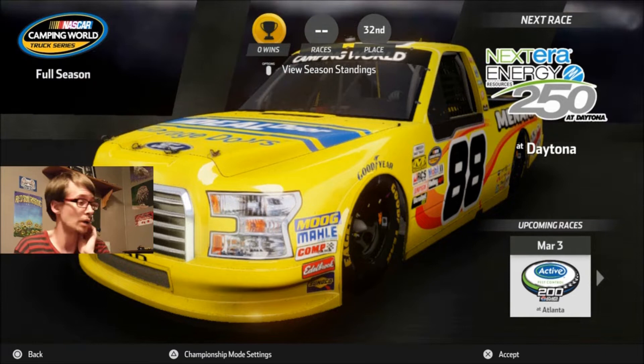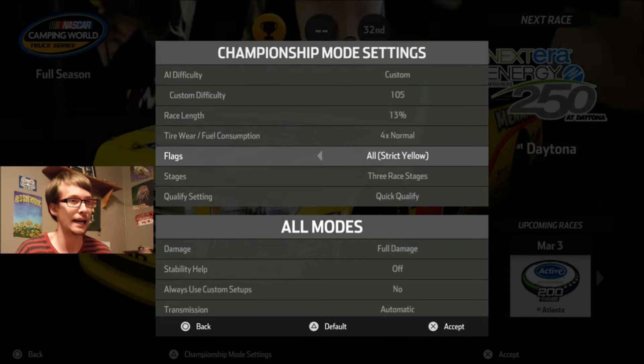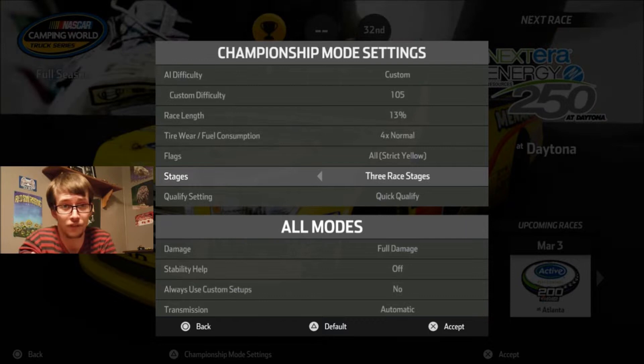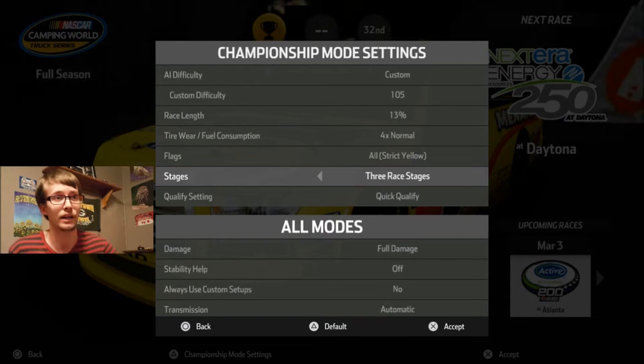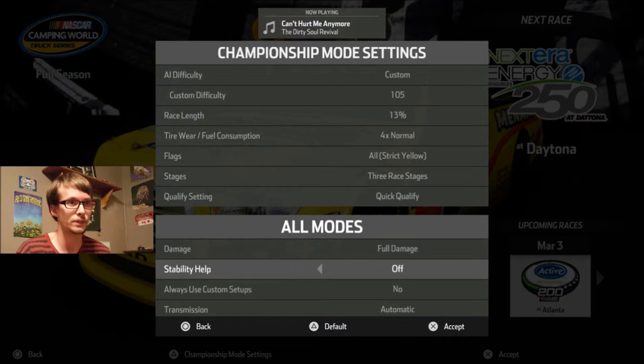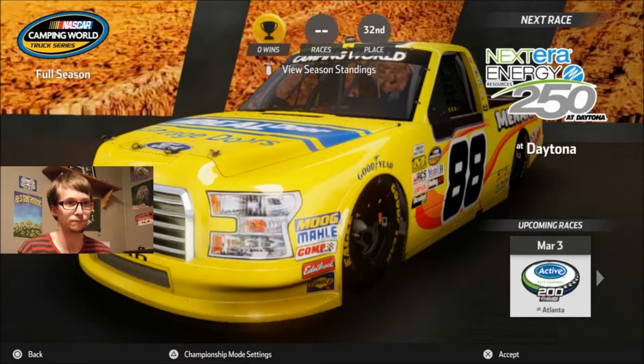That is a really long race name, but I can't blame NASCAR — they're really getting low on sponsorship. Here are the championship mode settings: 105 custom difficulty, 13% race length, tire and fuel consumption on four times, all strict yellow flags because I don't want two cars to wreck and then nothing happen. We've got three race stages, which is going to make some stages in the truck series really short — like two or three laps. I managed to get to the final four in NASCAR Heat 2, and if I put in some good setups we can get there on this game. Quick qualify, damage on full, stability help off, and transmission on automatic.